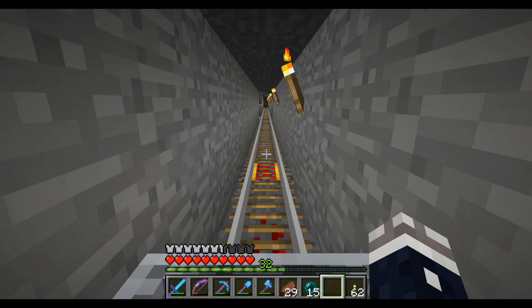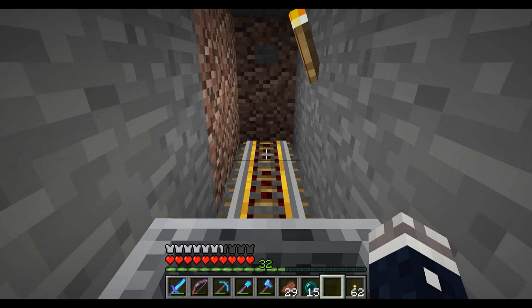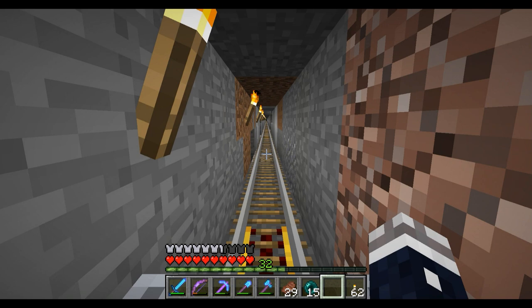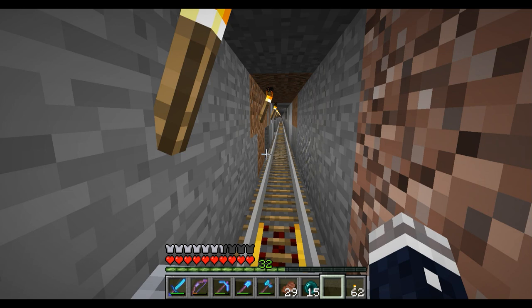And then I made all the rest and all the powered rail. There are... 33 powered rails, I think, because I got three on each end and then 27 in between. Redstone torches underneath the powered rails to maintain my acceleration.